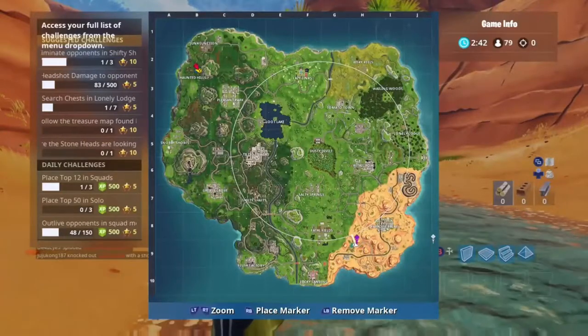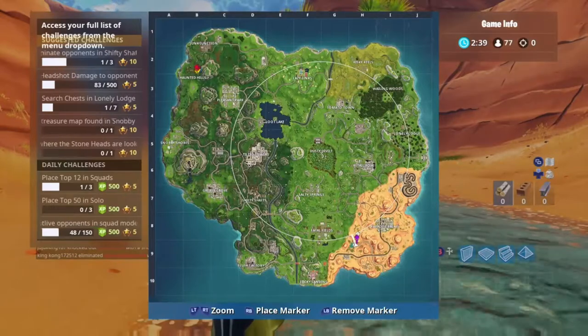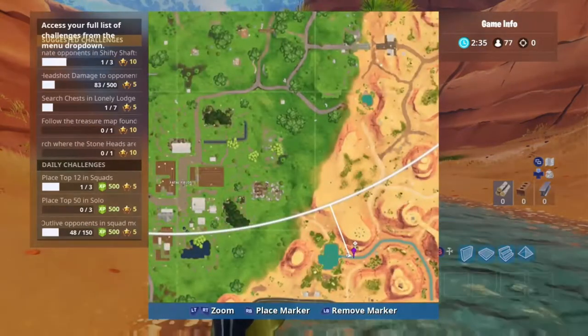Hi, Focuslag here. Today I'm going to show you how to do the Season 5 Week 6 time trials. Your first one is going to be south of Paradise Palms at the little river with the waterfall.